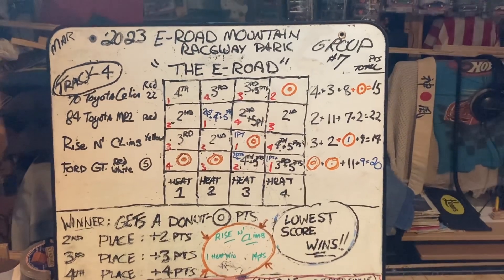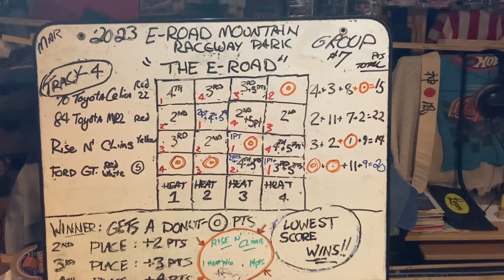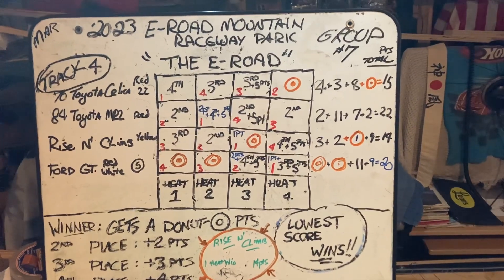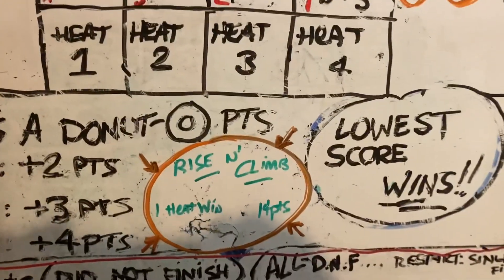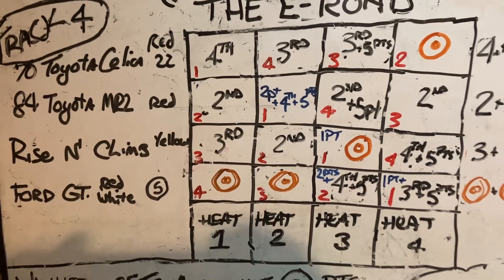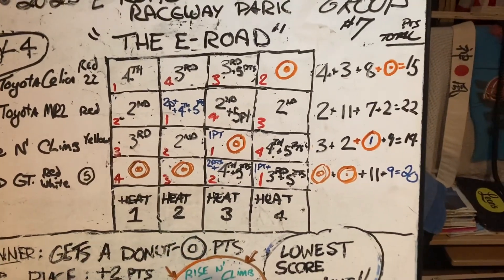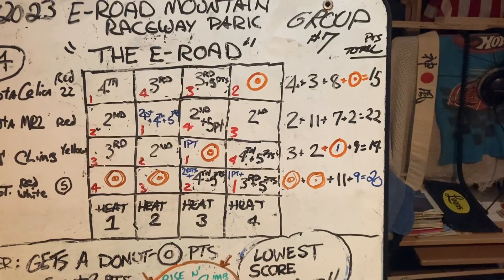Rise and Climb with 14, Toyota Celica with 15. And the Ford GT — he had two donuts right off the bat thinking he was going to have a perfect day — bam DNF, bam DNF, 20 points, finished third. Rise and Climb, one heat win, 14 points. Only one heat win, but look at that: third, second, first — and the last one was a DNF. Because he was so consistent those first three races, he was able to hang on by a point. Toyota Celica did everything he could, got the donut and everything — still missed it by a point.